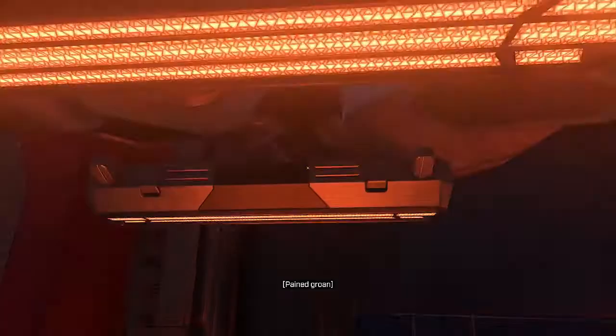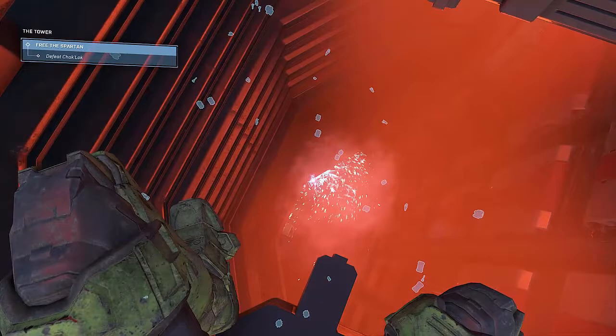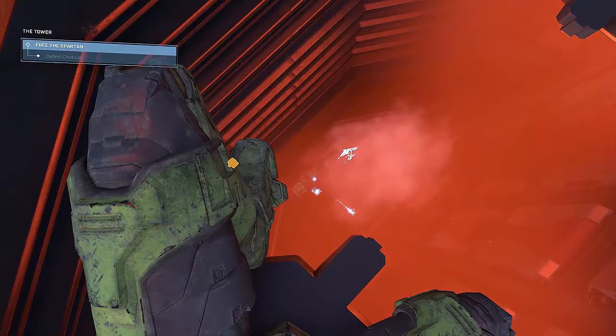So this spot isn't invincible or anything, but it might make it easier if you're having trouble. Here's us in the boss fight, just chucking down shock grenades — I switched to plasmas. The total fight took about three minutes. If you're looking for more Halo Infinite guides, I have all the collectibles and I'm going to be posting those guides soon. I've also beaten the game on Legendary, so I'll be coming out with tips on other bosses and general tips.